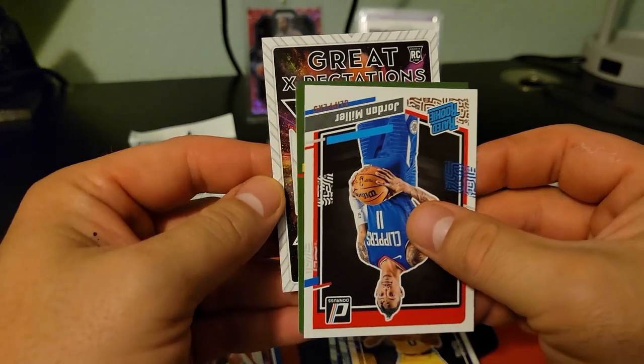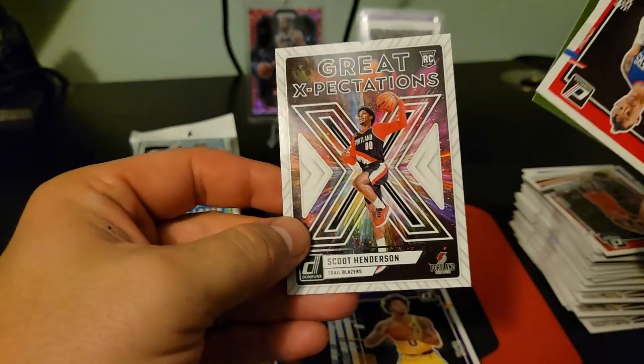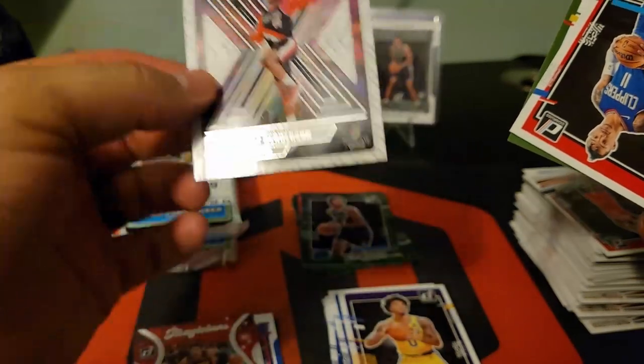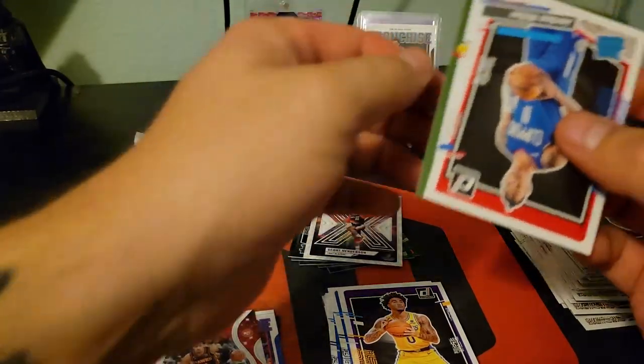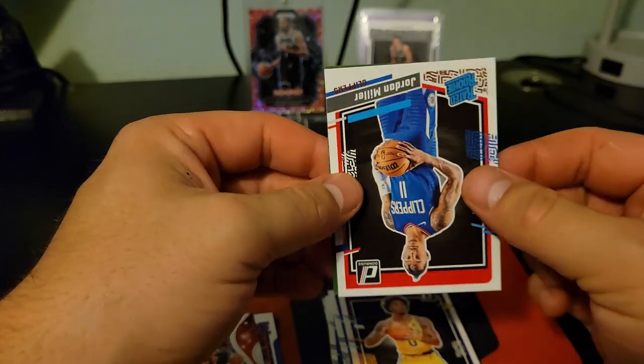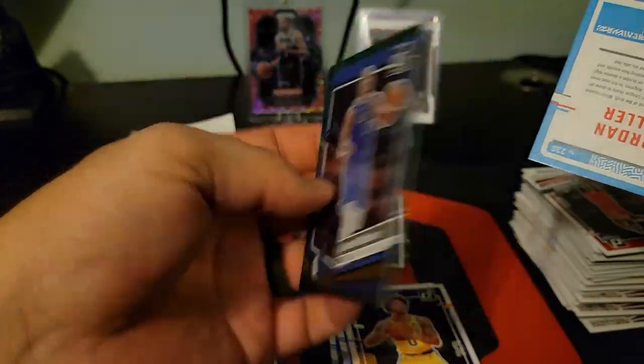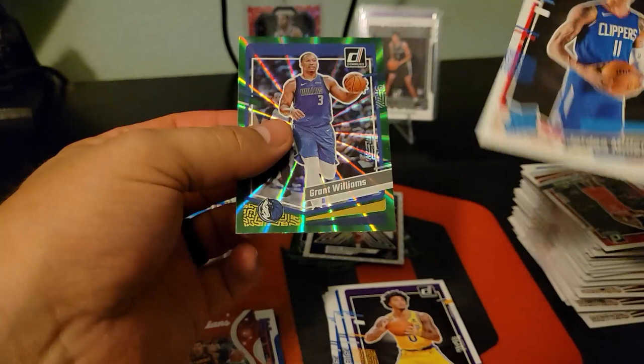Great Expectations rookie insert — can we hit another Victor? It's Scoot — we'll take that! Heck yeah, let's sleeve that up in a second. And another green laser — Grant Williams. Very nice.